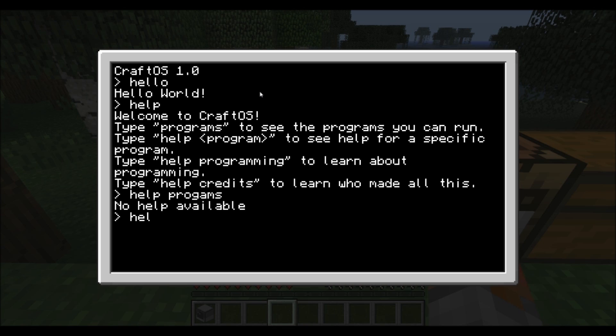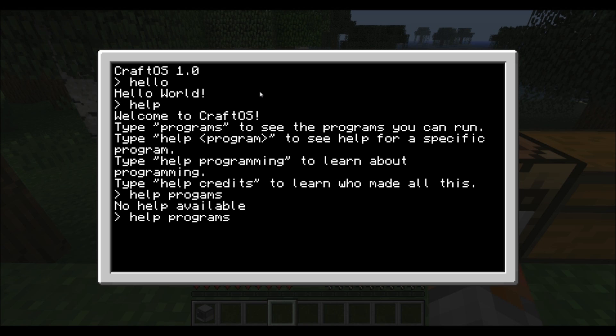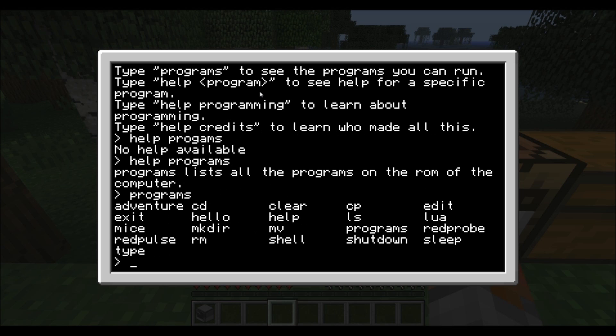Help programs — let's just look at some of them. All the programs are right there on the computer, so let's type 'programs' and it shows you all the things we can do.